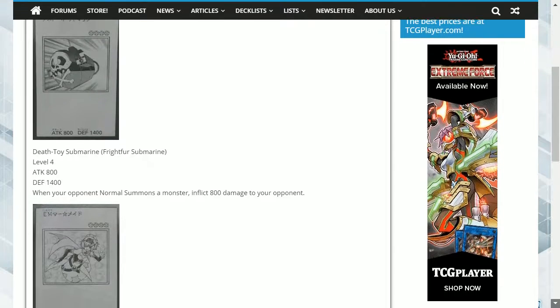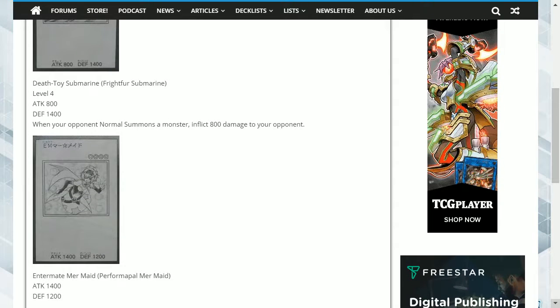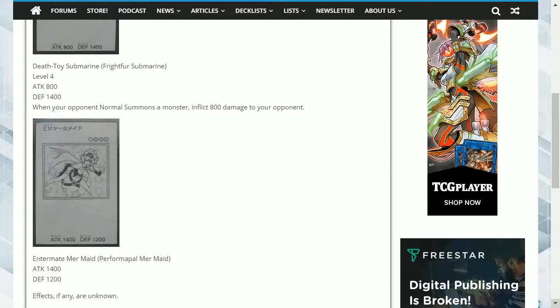The other card is actually related to Yuya, and it's called Entermate Mermaid, or Performer Pal Mermaid, which is a level 4 with 1,400 attack and 1,200 defense. As of now, no effects are known about it. It does not look like a pendulum card, but it does have a nice overall design.